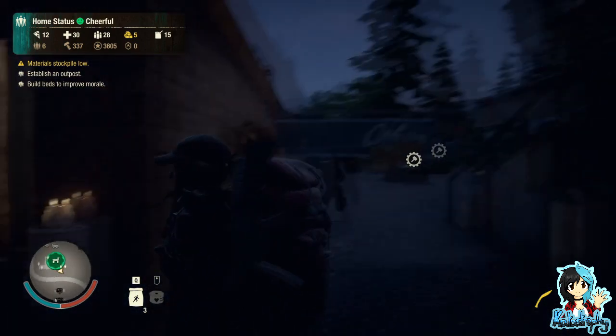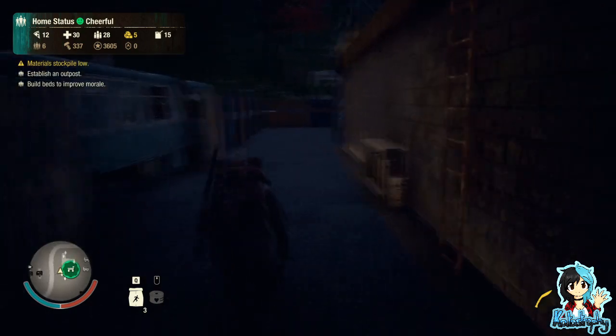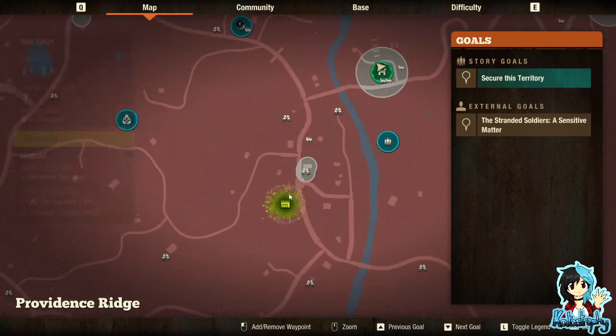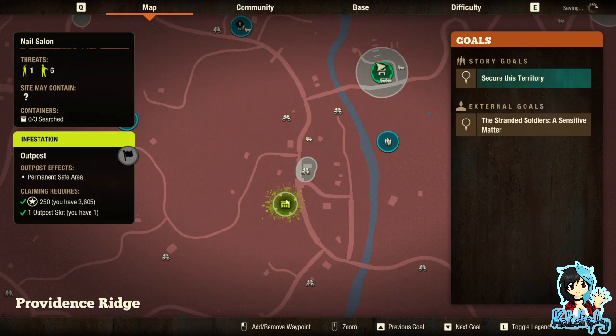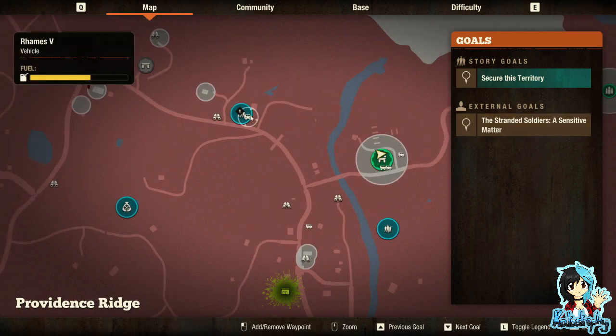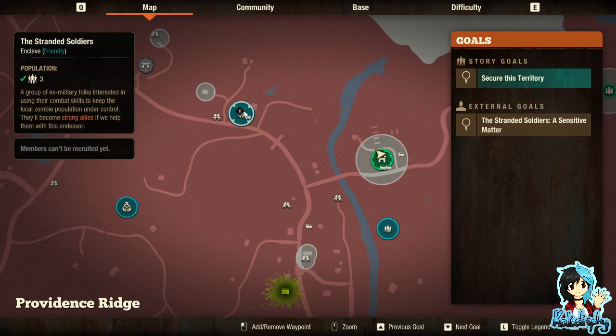When it comes to survivors, you can actually recruit them to come along with you, which makes a lot of sense. You can also check out the map to see areas that you can go to. It will also tell you infestation areas and places that you might want to go to, especially if they're friendly.